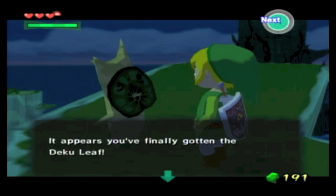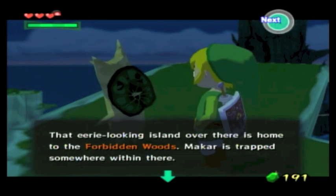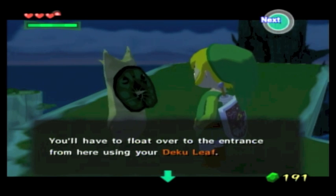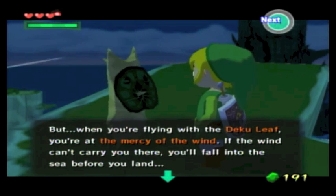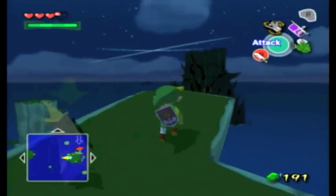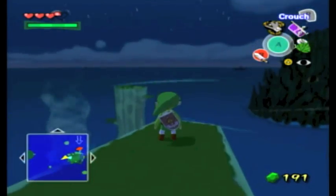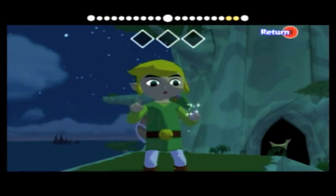Congratulations, swordsman. It appears you've finally gotten the Deku Leaf. That eerie-looking island over there is home to the Forbidden Woods, but Makar is somewhere within. You'll have to float over to the entrance using your Deku Leaf. When gliding, you're at the mercy of the wind — if only the wind were blowing in the right direction to carry you there. Fortunately, I know just the remedy for that.